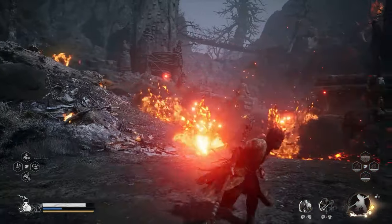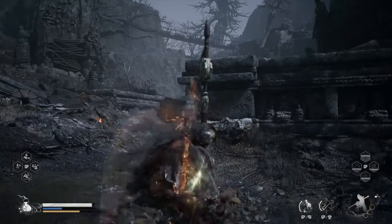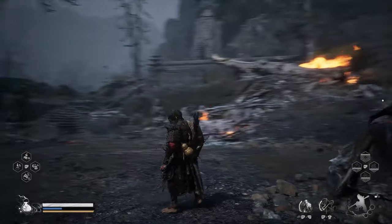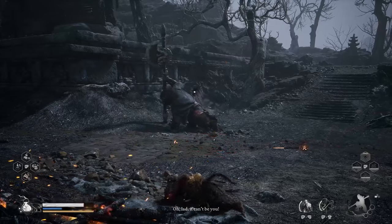At the start of Chapter 5, defeat all the enemies, and after you defeat this NPC, he will become friendly and you can talk to him. Make sure to exhaust all his dialogue, and he will ask you to help him destroy some fire carts.